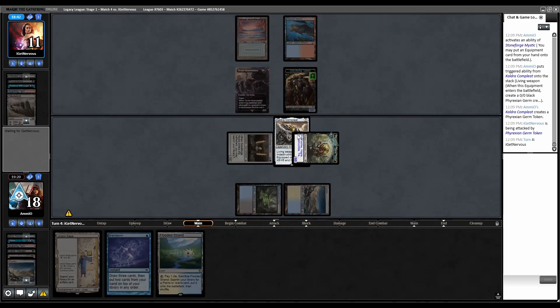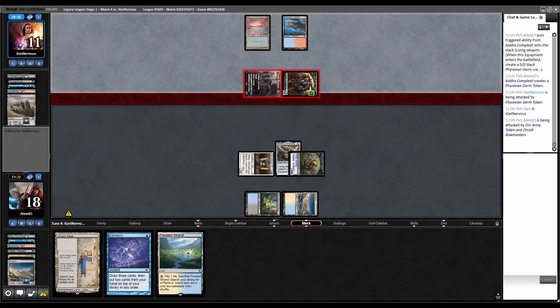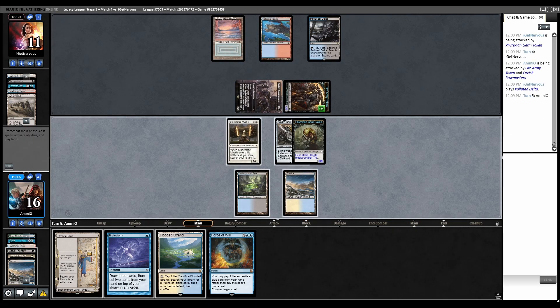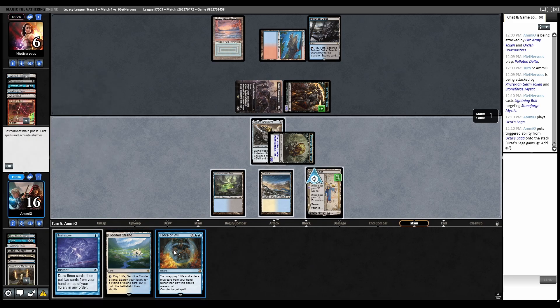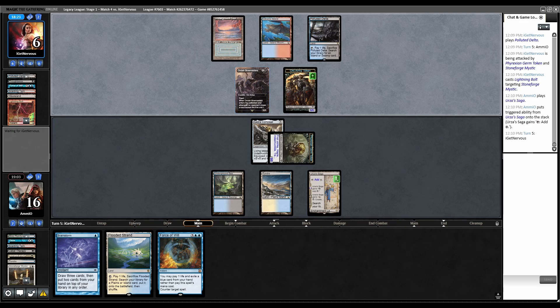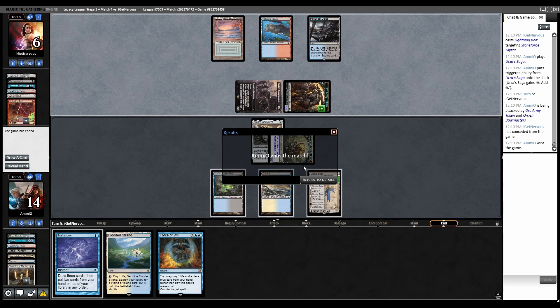The only answer they have to this is Brazen Borrower. Swing with the Orcs — no blocks, they go to 16. Blue Delta, back to us. Force of Will, combat, swing with both. Bolt the Stoneforge — take five, go to six. Play Urza's Saga. I'm going to hold open Force of Will rather than Brainstorming — obviously I'm not Brainstorming with Bowmasters in play. Orcs — we go to 14. They've just conceded.